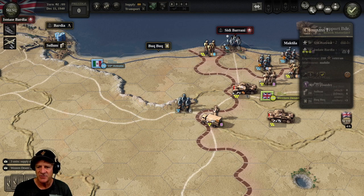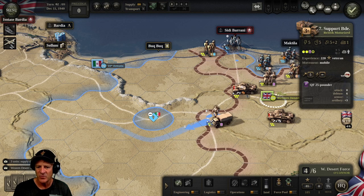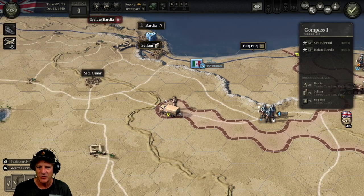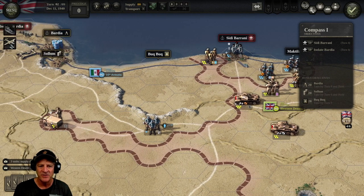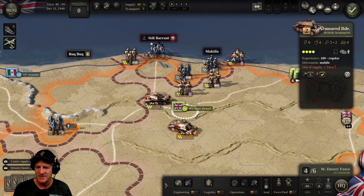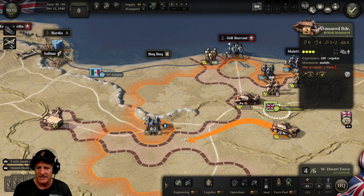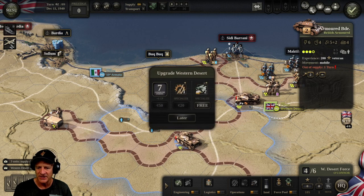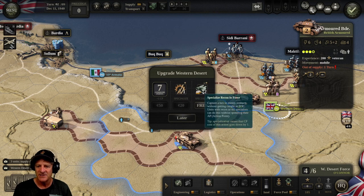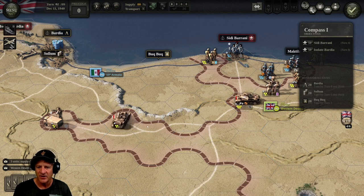We're going to have our support brigade attack this Italian infantry — it should put a pretty good hurt on it. Then we can push them forward really far, right down to Sidi Omar and then isolate Bardia. In previous experience there doesn't seem to be too much in the desert south of the escarpment, so we can be aggressive down here. This armored unit has no supply but we can do emergency supply on it. We can push them and finish this unit off. We can now get specialized recon in force — we'll do that. They can go right through here and gobble up all those prisoners. The little blue circles that are leftover — not units — are prisoners.